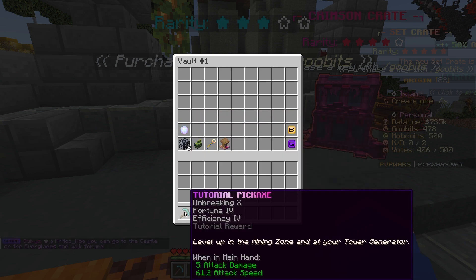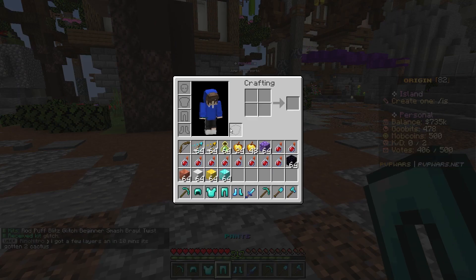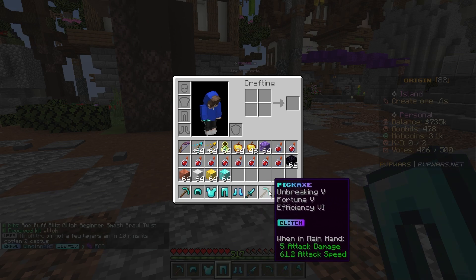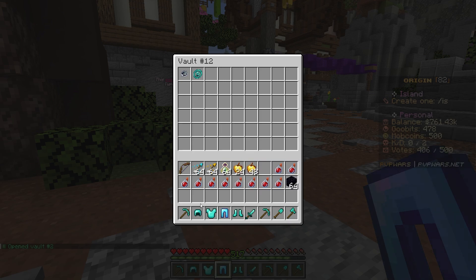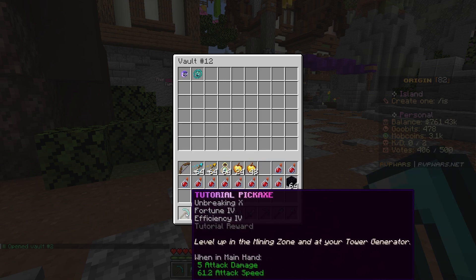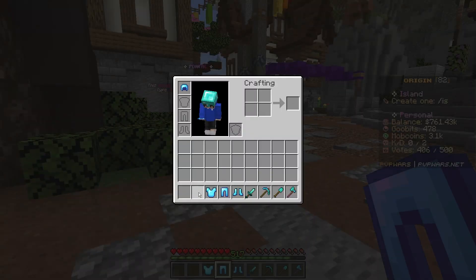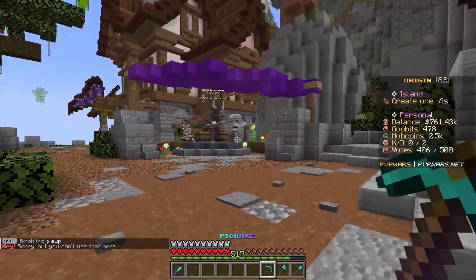We also got a tutorial pickaxe, which is pretty decent, but I wanted to see if kit glitch — the top rank — is better. It is indeed better by a long shot. We're going into PV12 to put away stuff we don't need for now. We got all our tools and armor, which we'll go ahead and put on. There we go, we are situated with all our tools.